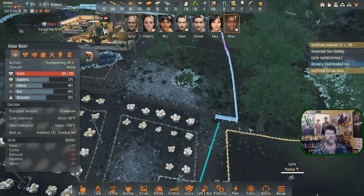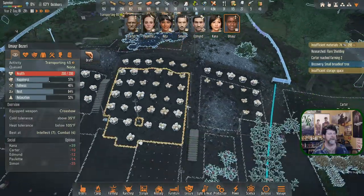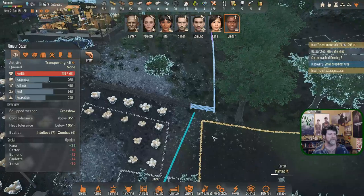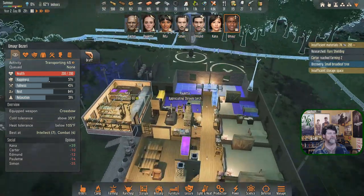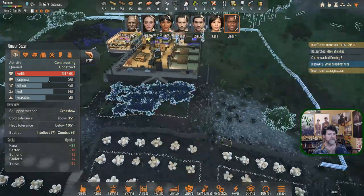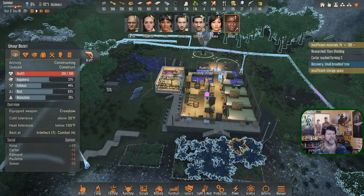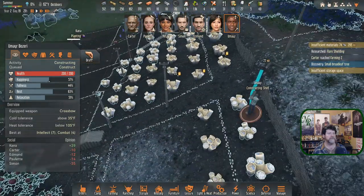Carter is transferring 45 to a fence — I can't have you build that right now because we actually don't have any wood up here, we need to cut some trees. Let's redirect you to build this instead. You're going to pick it back up and get even more because all these trees are turned down.